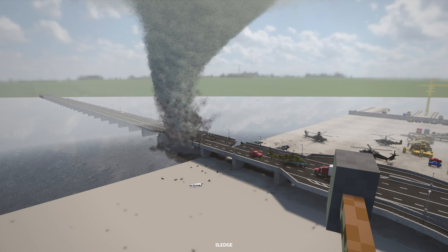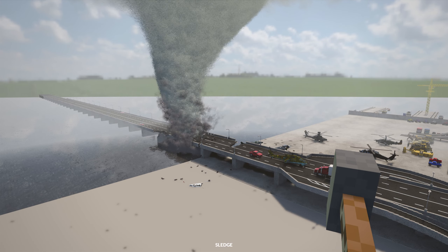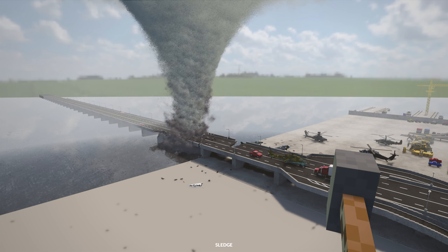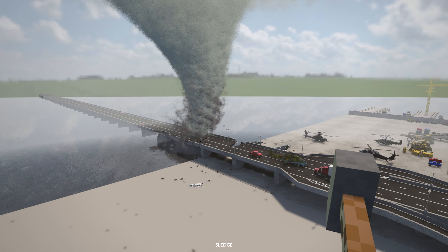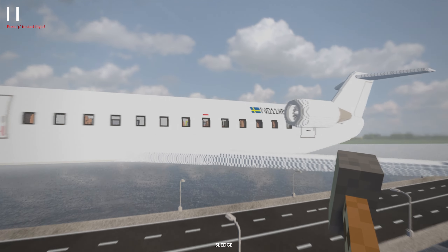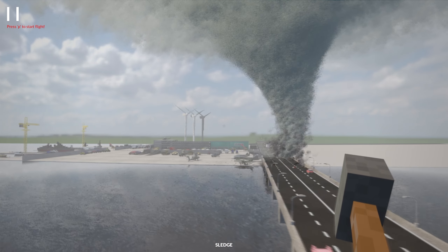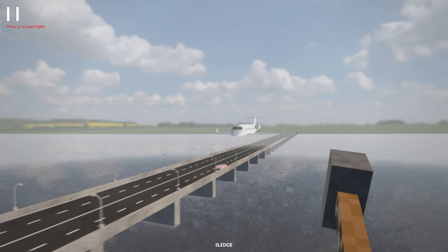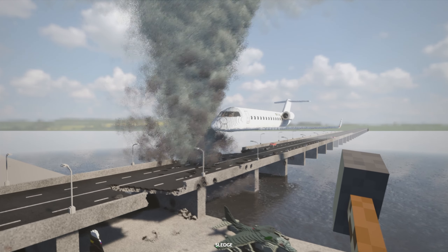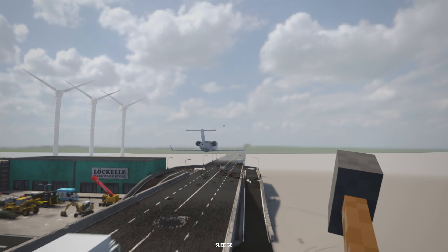Now let's try something a bit larger — maybe a private jet. I do know that the airplane spawn mod has more than just the Cessna 172. So let's go ahead and spawn in the CRJ. There's the private jet, it is ready to fly through the Tornado. As you can see, we've got some nice interior here — very cool stuff. Let's see what the Tornado does to the airplane. And there it goes — it survived! Wow, I did not expect that.